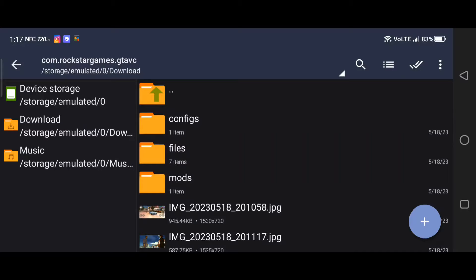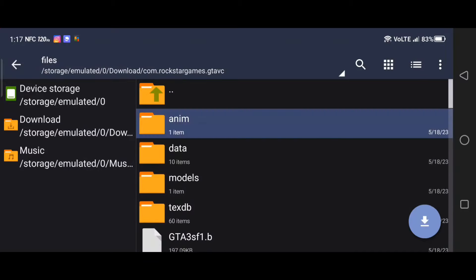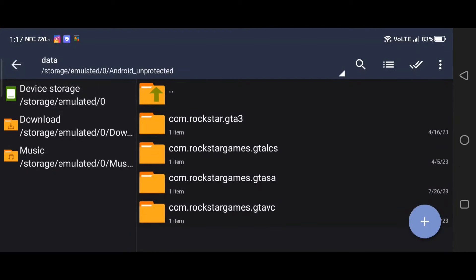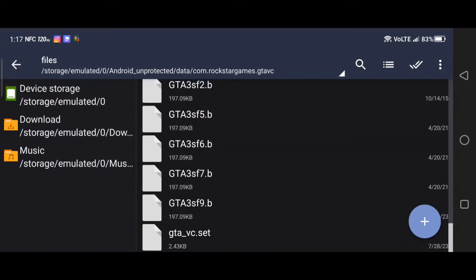After that, take your files, copy all of this right here — copy the whole thing — and then go into your Vice City folder and just drop it. That's all you do.